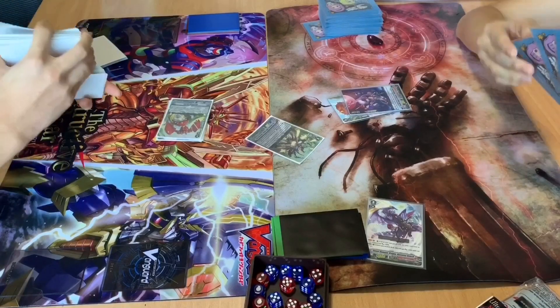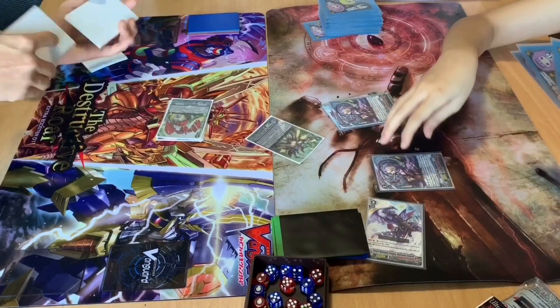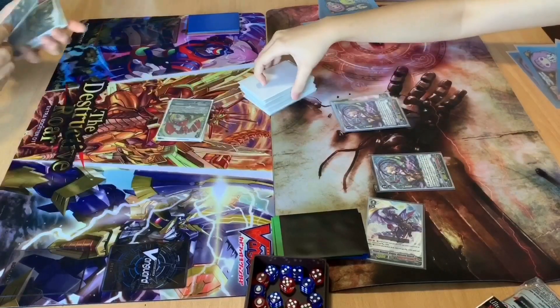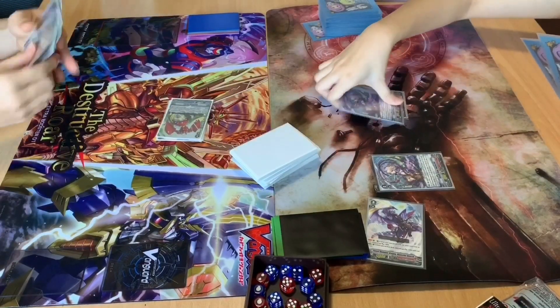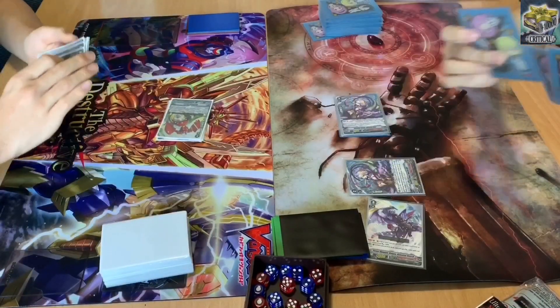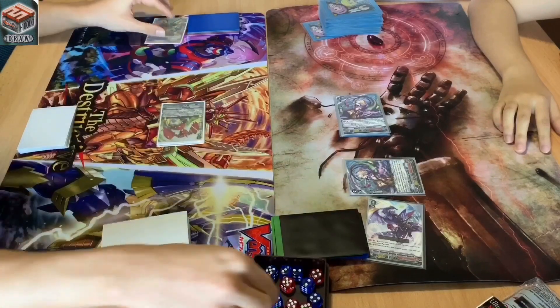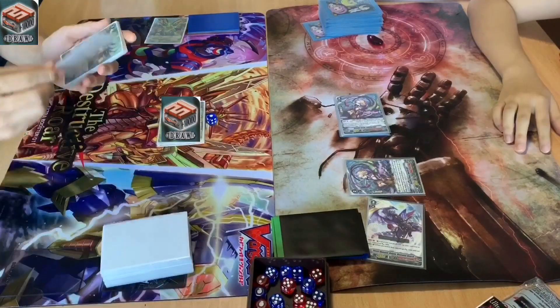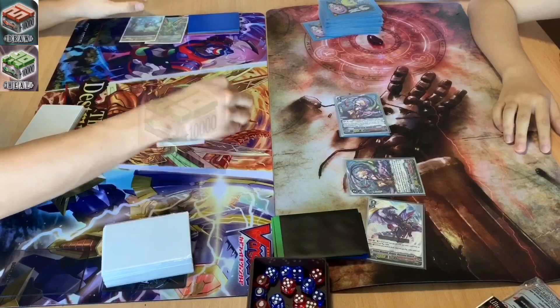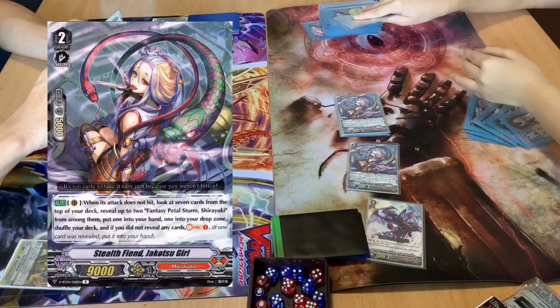Draw. I call Jumpto Go. 9,000 to me. I don't guard. Drive check. Draw trigger — 10,000 power to my vanguard, draw. Second check: heal trigger. Power to my vanguard, recover. 9,000. It doesn't hit.